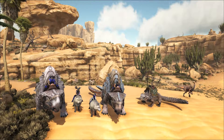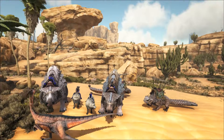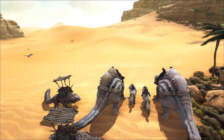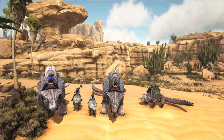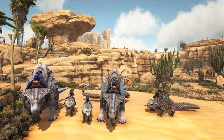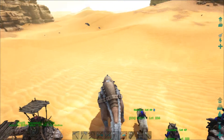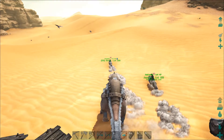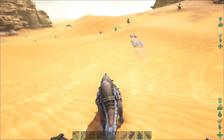Alright guys, we are going to start our worm adventure today. As you can see, we are on the edge of the desert and we are going to cross to the border, because apparently worms spawn more frequently there. Wish us luck — we'll bring you back once we find one or get close to finding one.